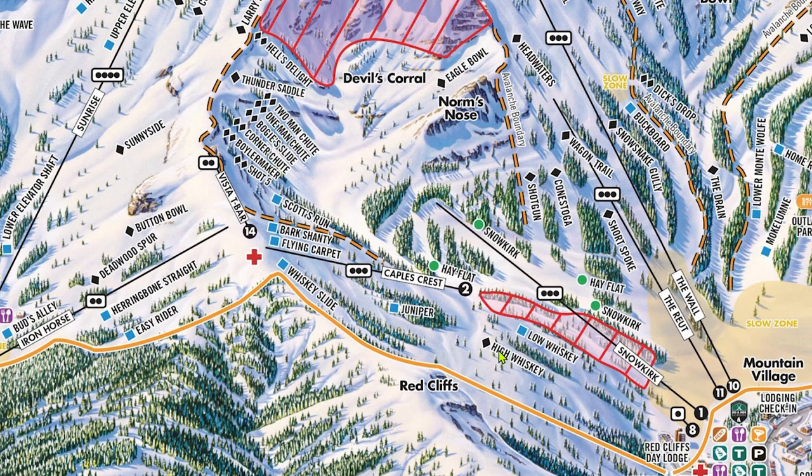High Whiskey is one of the easier blacks at Kirkwood and is my preferred way down this area as it's a bit steeper, longer, and more wide open than Low Whiskey. These runs will drop you below Chair 2, so you'll have to ride Chair 1 first to get back to Chair 2. Note that the section right before the bottom terminal of Chair 2 is a bit uphill, so you'll have to keep your speed if you're trying to get back to Mountain Village.